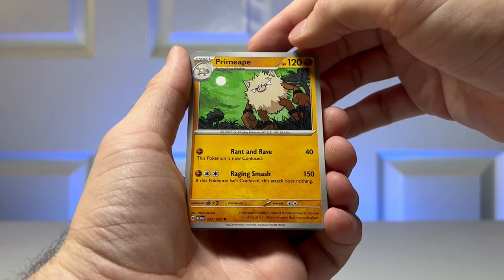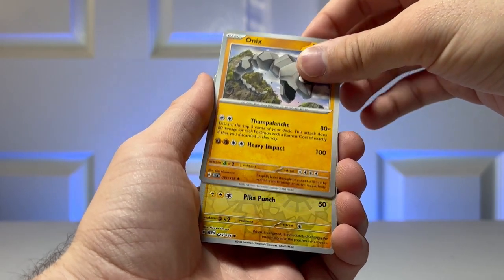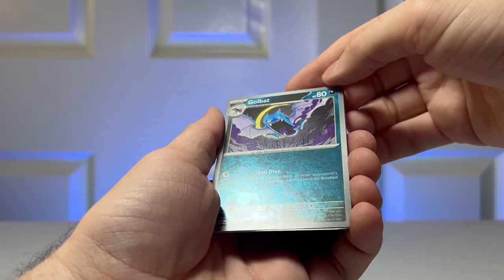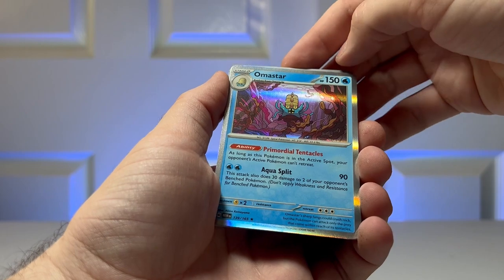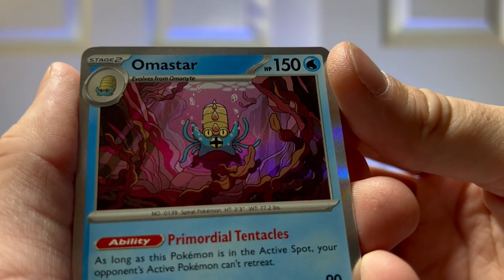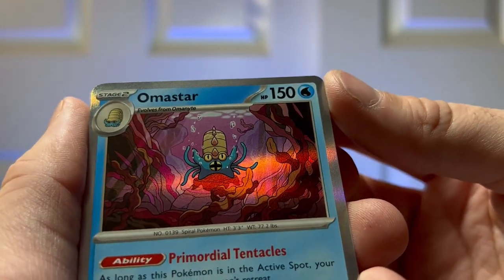Primeape. Fearow. Onix. We got a reverse holo Pikachu — you can see that. A holo Golbat. And the last one is an Omastar, and this is a regular holo. Let's go ahead and check that out — look at that, beautiful art. He's in a bunch of kelp or seaweed, and the shine on that is beautiful.